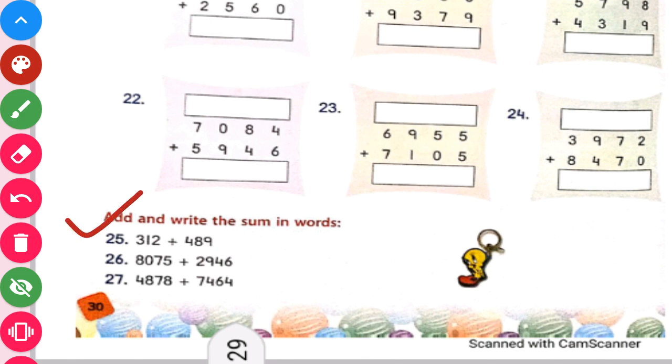Now see these questions: Add and write the sum in words. What you have to do? You have to arrange these numbers, add them, and then write the answer in words. So let us do question number 26.